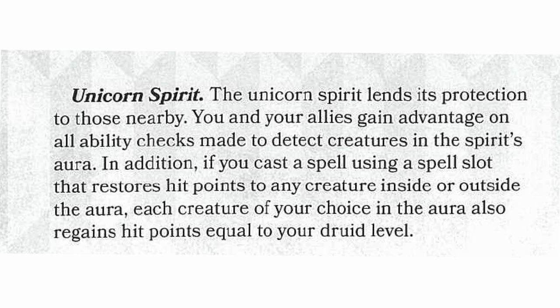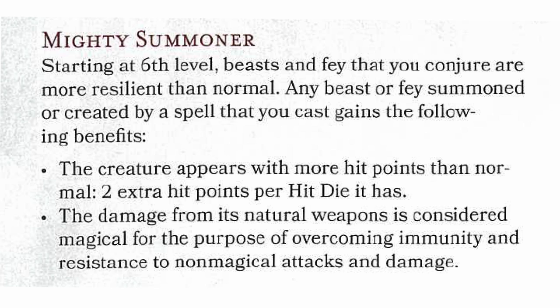The last spirit option is Unicorn Spirit. The Unicorn Spirit lends its protection to those nearby. You and your allies gain advantage on all ability checks made to detect creatures in the spirit's aura. In addition, if you cast a spell using a spell slot that restores hit points to any creature inside or outside the aura, each creature of your choice in the aura also regains hit points equal to your druid level. So if you cast Cure Wounds on one of your friends, all your other friends in the aura also gain extra hit points based on your druid level. That's a lot cooler than I originally thought when I first read the Spirit Totem ability — and that's right at 2nd level.